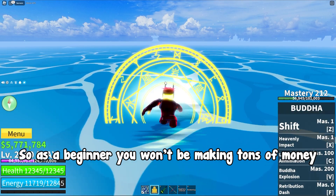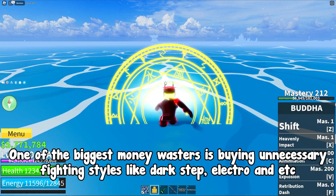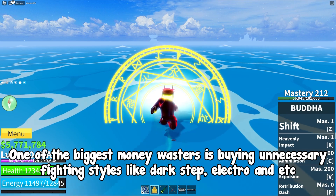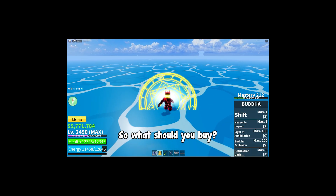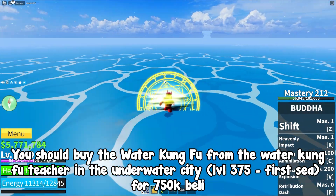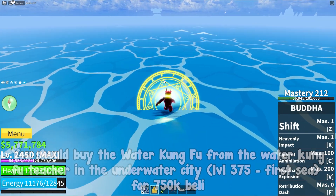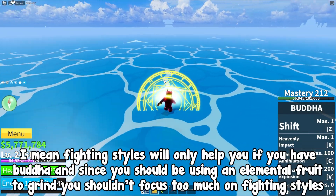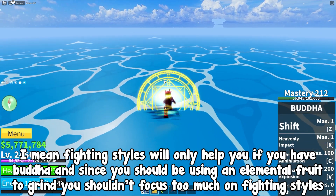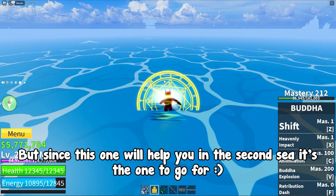As a beginner, you won't be making tons of money, so you have to manage that money smartly. One of the biggest money wasters is buying unnecessary fighting styles like Dark Step, Electro, and etc. You should buy the Water Kung Fu from the Water Kung Fu teacher in the underwater city — level 375, first Sea — for 750k Beli. Fighting styles will only help you if you have Buddha, and since you should be using an elemental fruit to grind, you shouldn't focus too much on fighting styles. But since Water Kung Fu will help you in the 2nd Sea, it's the one to go for.